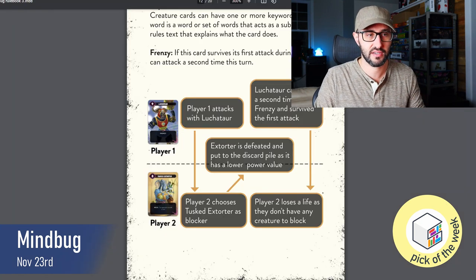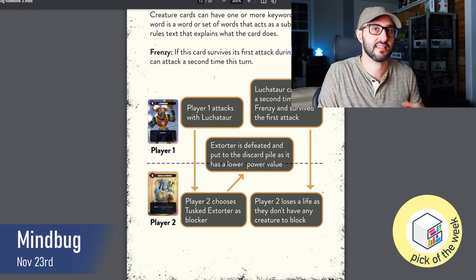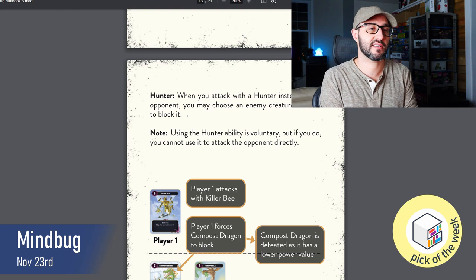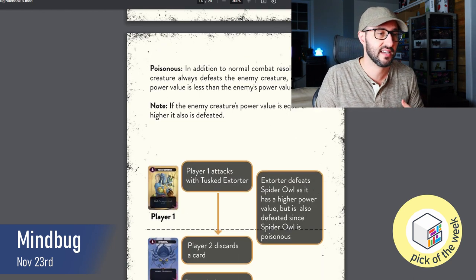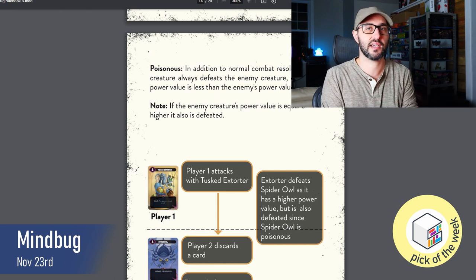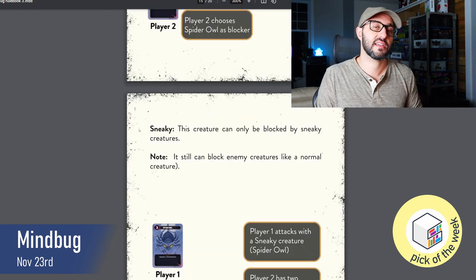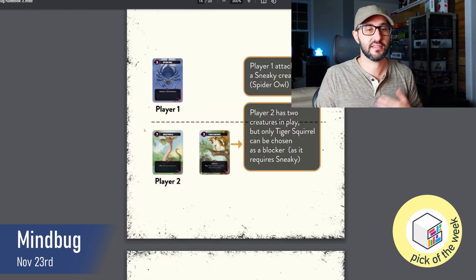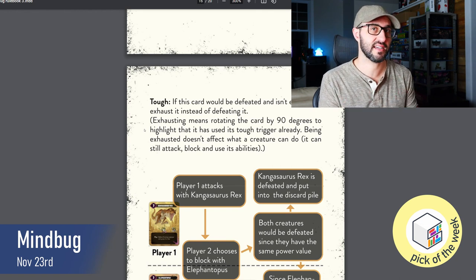The first keyword is Frenzy, which allows a player to attack twice if the creature wasn't killed on the first attack. Then there's Hunter, which allows the attacking player to decide which of your opponent's cards will defend against the attack. Poisonous always kills your opponent's creature no matter if their strength is higher or lower. Sneaky can only be blocked by other Sneaky creatures. And Tough essentially gives that character a second life.